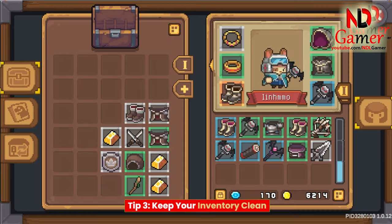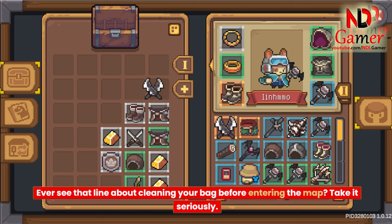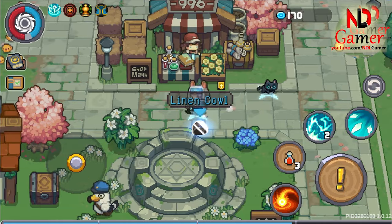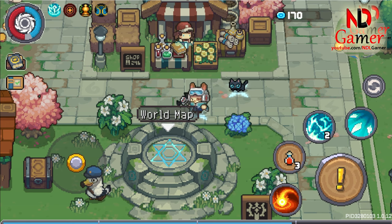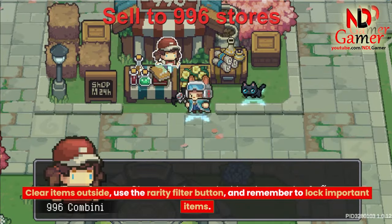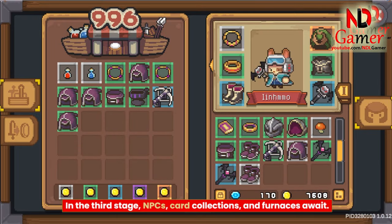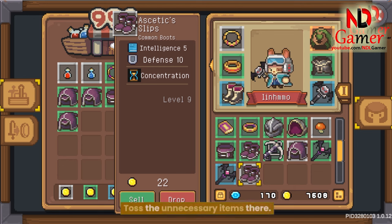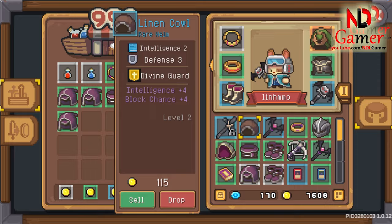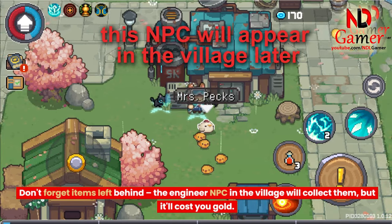Tip 3: Keep your inventory clean. Ever see that line about cleaning your bag before entering the map? Take it seriously. Clear items outside. Use the Rarity Filter button, and remember to lock important items. In the third stage, NPCs, card collections, and furnaces await — toss unnecessary items there. Don't forget items left behind; the Engineer NPC in the village will collect them, but it'll cost you gold.